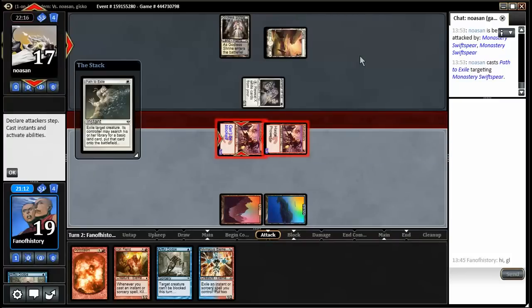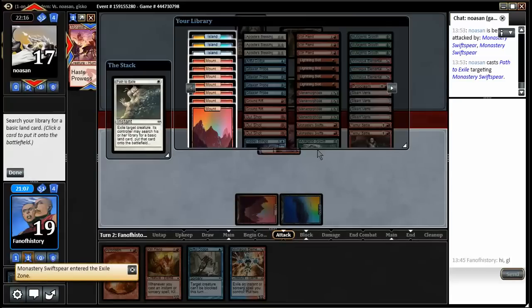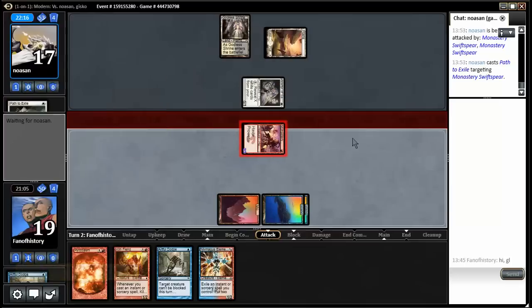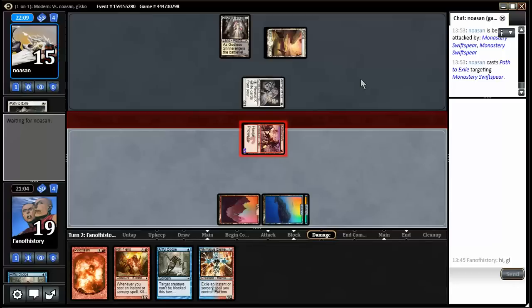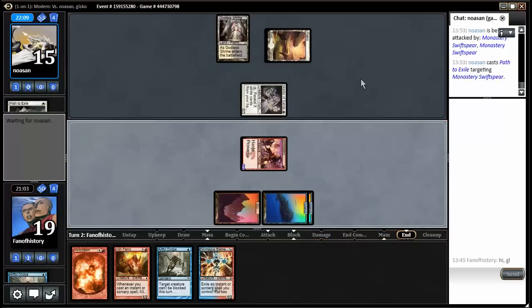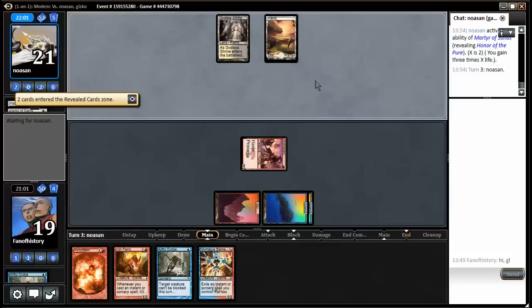I'll play an Artful Dodge and a Swift Spear, and not the Niv-Magus Elemental because I still want to be able to do the Pyroclasm. It's the flashback version of course — the draw-card version isn't Modern legal, though there's a new one in Oath of the Gatewatch. Pyroclasm into Niv-Magus Elemental — no, he sacrifices it. That seems pointless; it doesn't change the board. I could easily do 21 damage.